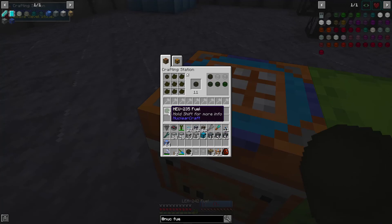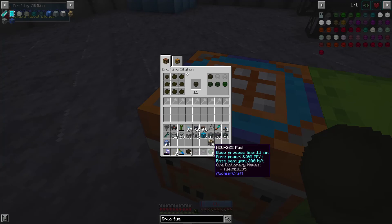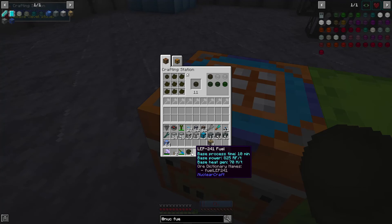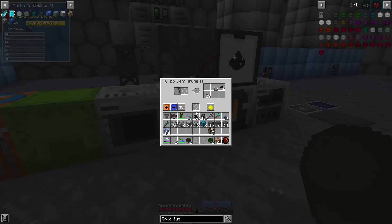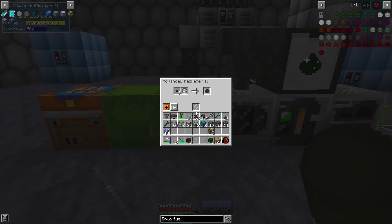We're gonna go with this one and see if we can craft a bit of it — three of it, beautiful. I do want to do a quick test with this HEU fuel. This stuff might be able to burn through our system. All these ones are around 60 base heat gen, this one is 94, but the high-energy uranium fuel has 300 heat gen.